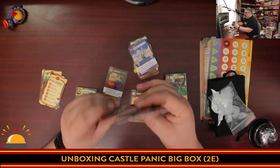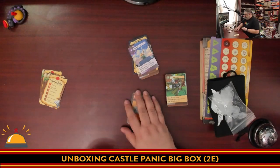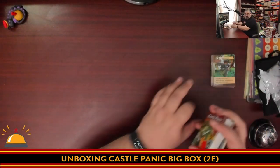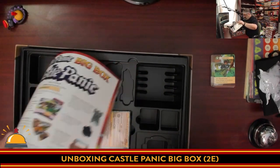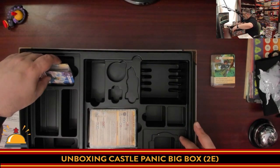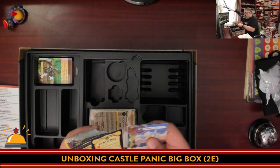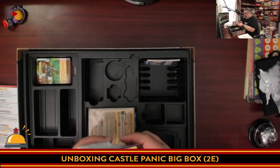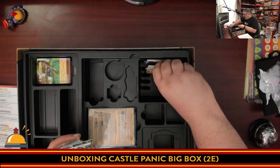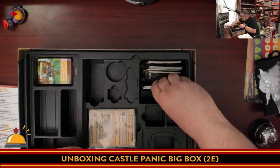Then we have some more character cards — they're probably from one of the expansions. I personally don't want to mix these up with the core game cards. I'm going to bring the box back because there are some nice ways to sort cards in here. Core game cards go over here, and then the box will fit sleeved cards, which is always good to see. I'm breaking them up by the card backs they had.